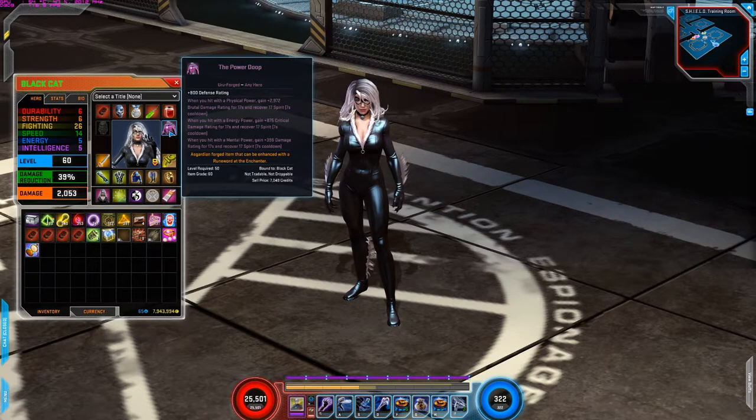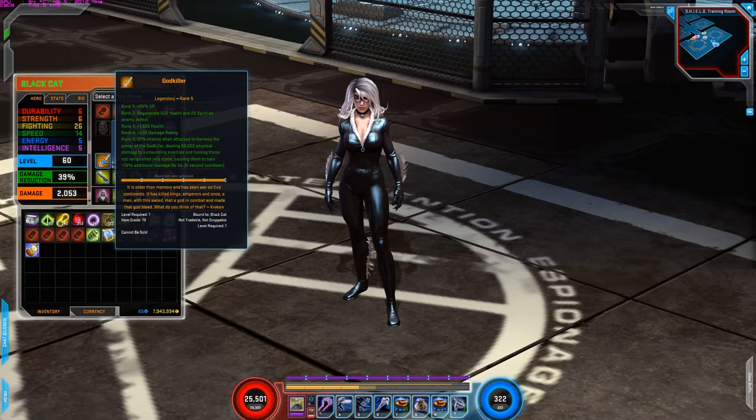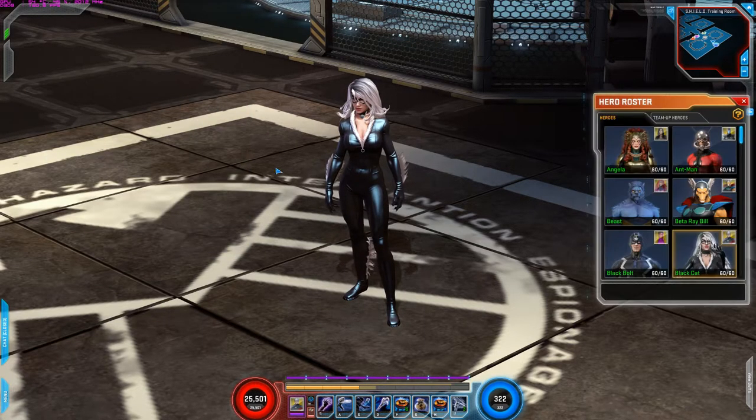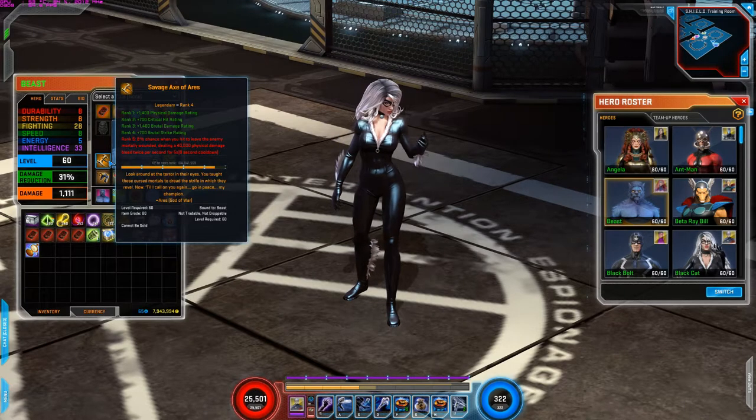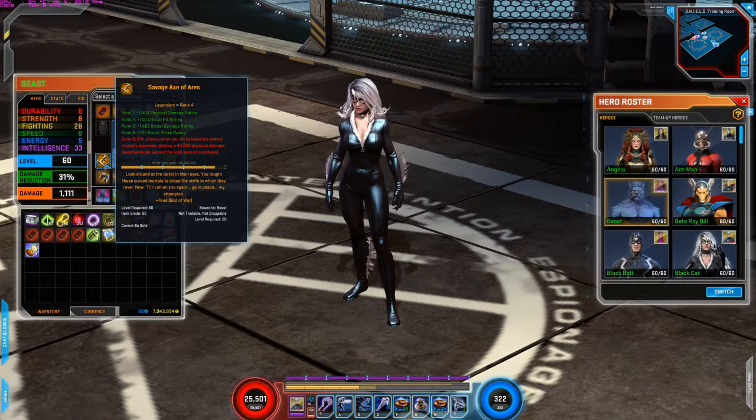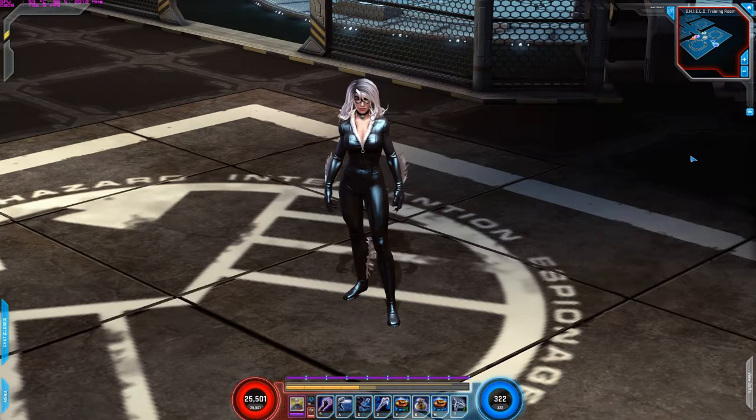For the forge — 800 defense and the blessing of power of dupe. As I stated in the Cosmic Trial section, God Killer is the legendary I'm using, mainly for the health and damage rating increase. I'm using it honestly because I have one too many God Killers, so I figured to try it out — and it's okay, it's not the best legendary. You can get this legendary while playing Hightown. The one I would actually recommend for Black Cat is the Savage Axe — it probably would be the best one because it increases your physical damage rating, critical hit, brutal damage rating, and brutal strike rating.